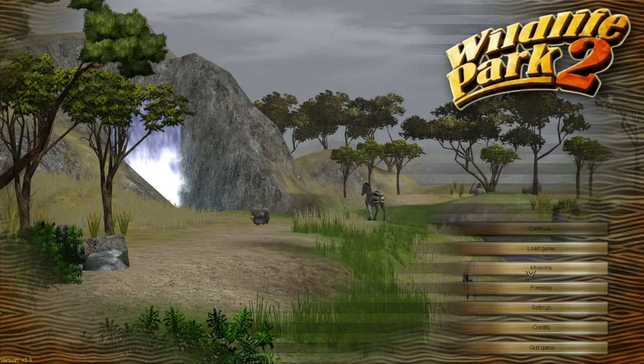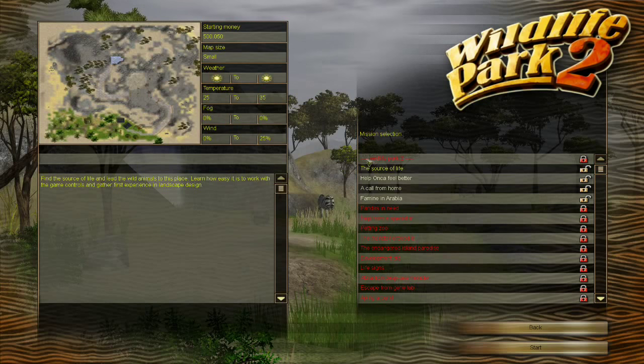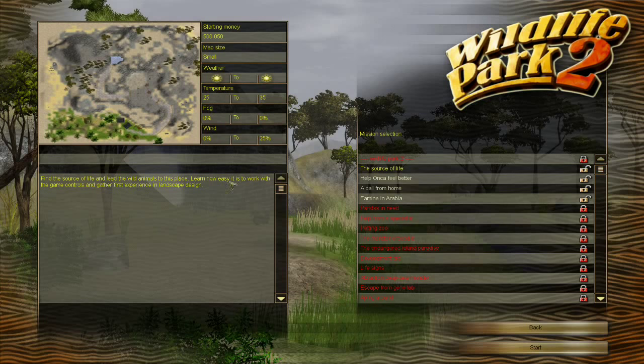Oh my goodness, it's raining! Some of the settings and how to play and things like that. There's a ton of different missions that come with the base game and then with all the expansions. We're probably going to do the Source of Life mission — it looks like the weather is nice and sunny, tells us about the temperature, which I assume is in Celsius, and tells you your starting money. 'Find the Source of Life and lead the animals to this place. Learn how easy it is to work with the game controls and gather first experience in landscape design.' That sounds like something we need to do — kind of your basic 101 tutorial thing.